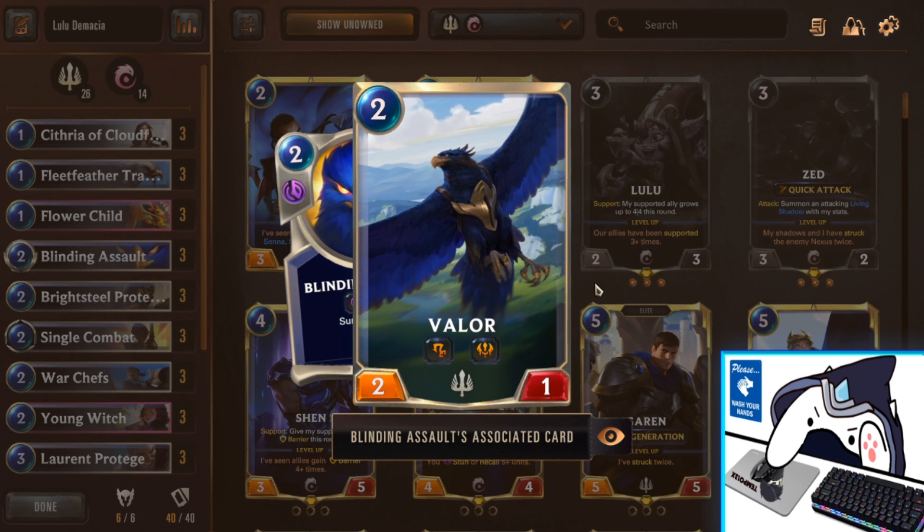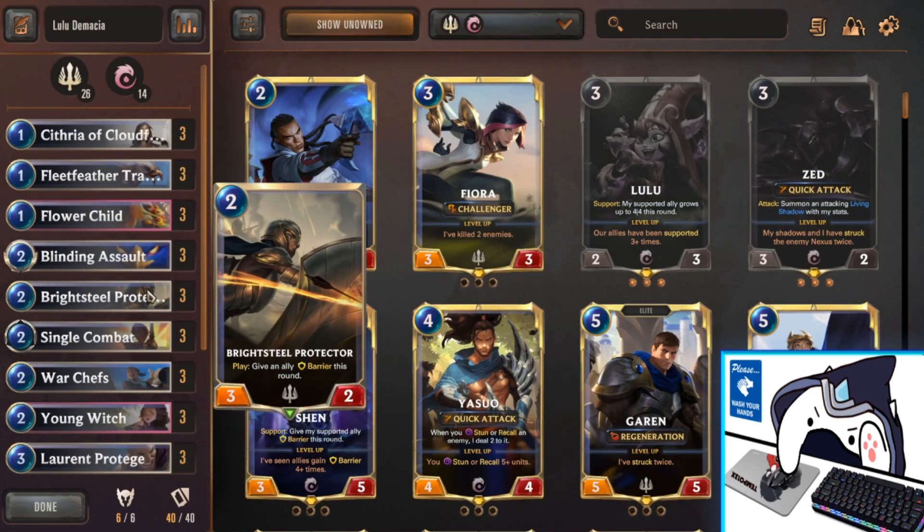We're basically maximizing our Fleet Feather Tracker count by adding another one that also has Scout, which can test the waters and get to attack first. Next, we have Triple Bright Steel Protector — probably the best attack-turn-2 unit if you've already set up your Flower Child or Fleet Feather Tracker. It's a 2-mana 3-2, which is a really good aggressive body and can match anything your opponent plays on turn 2 — other than the new broken 2-mana 3-6 that Targon has — and it trades up into things with Fleet Feather Tracker.